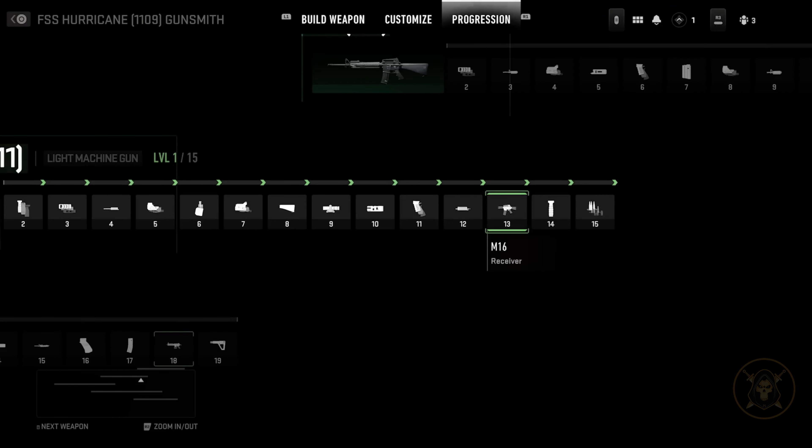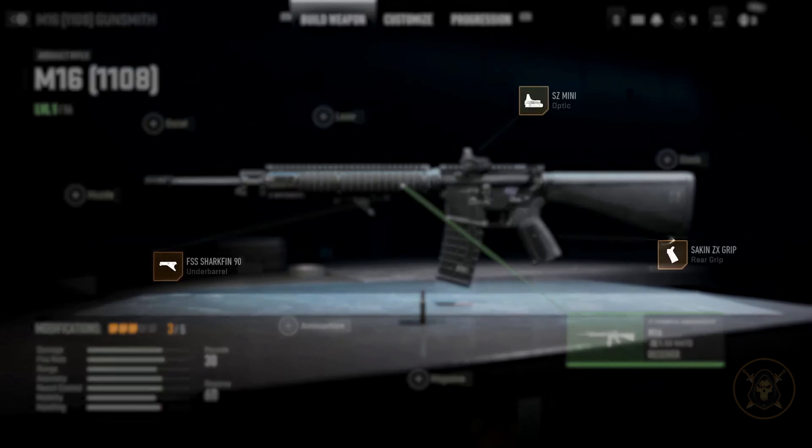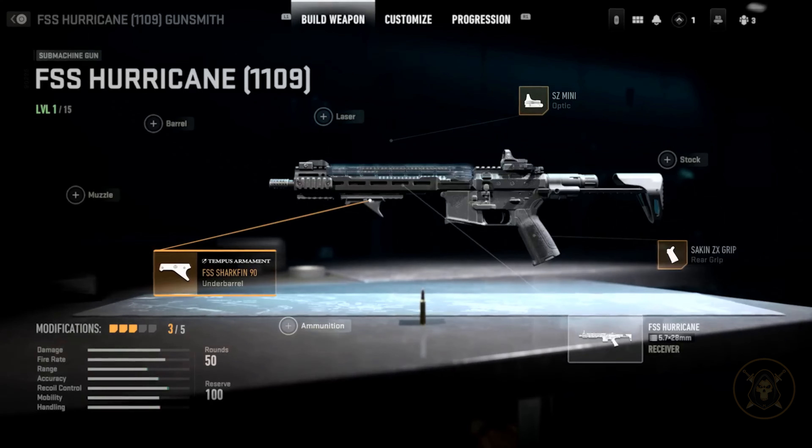You have a platform of weapons, which is a family of weapons. Once you get to a receiver unlock within your first weapon, that's when you unlock another weapon. And those modifications that you have already unlocked for the previous weapon now work on that weapon too.